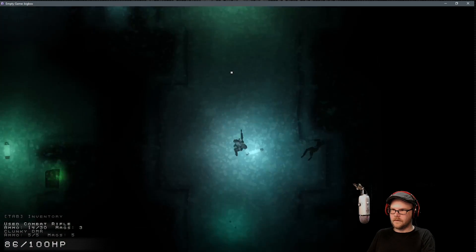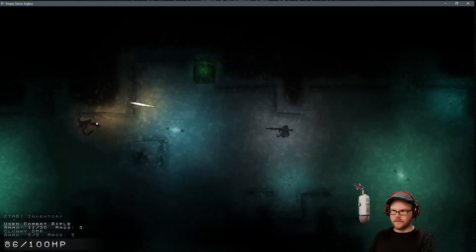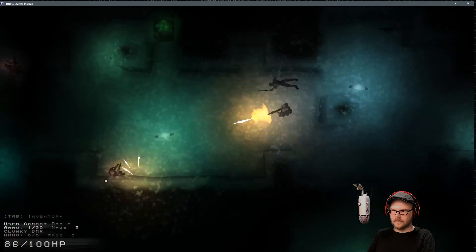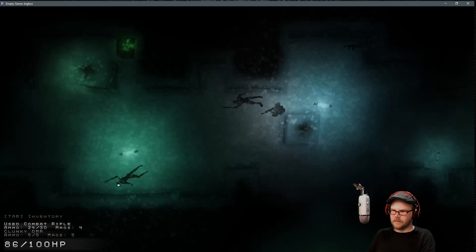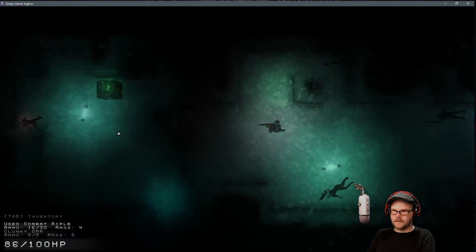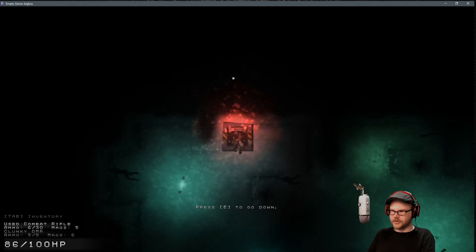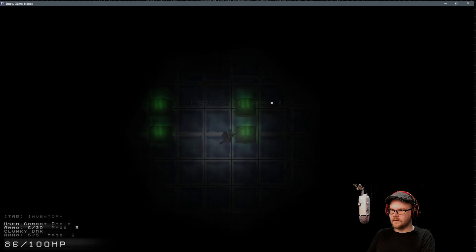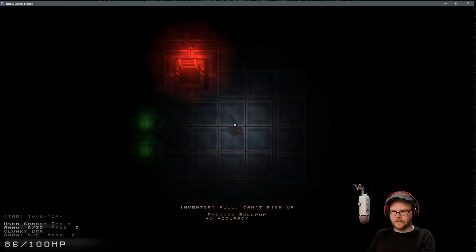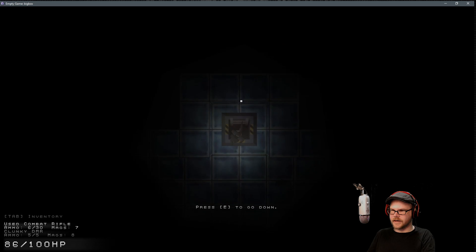That's not good. We got four bullets left — oh, we have three magazines, okay, we're good. Reload, reload, reload. I'm surprised, this was made in seven days. More ammo, let's go down. Feels like we're going to boss mode. I like my rifle. More magazines, going down.